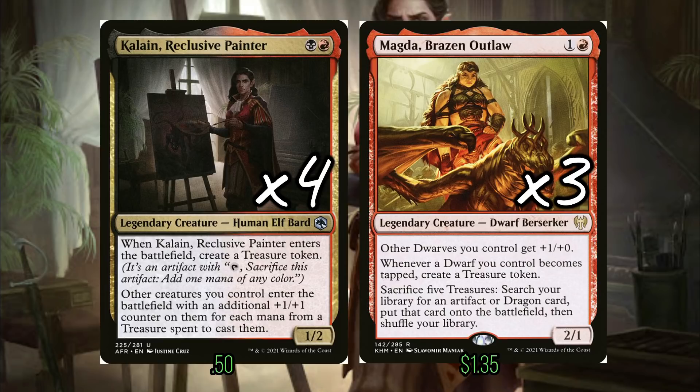We at least got a treasure to set ourselves up for a later turn. Or we can use a treasure while the Kalein's on the table to play a second Kalein — the second Kalein will be beefier than the first. With Magda, we care a little bit more; this is actually only really good on attacks. There's no Jaspera Sentinel in this deck to tap Magda without attacking. So it's powered down from some other iterations, but it's still a pretty good card — a nice little 2-drop that'll sometimes trade, sometimes get in for extra damage and create treasures.